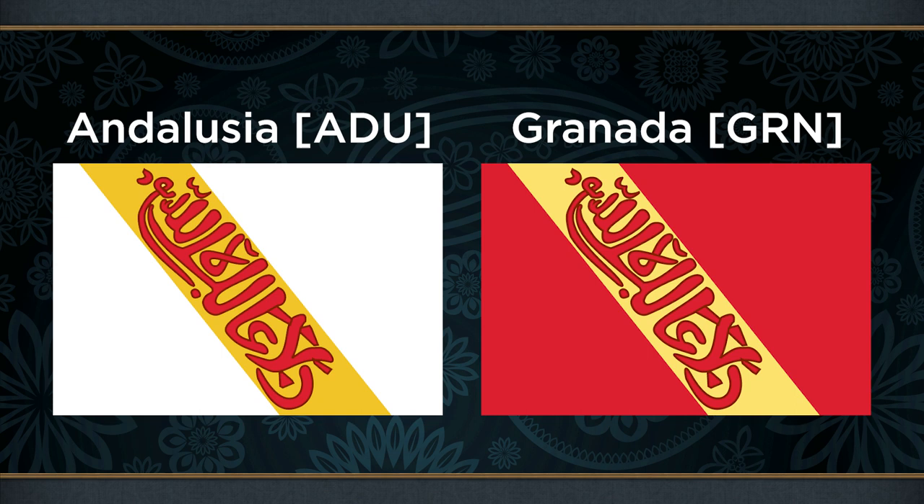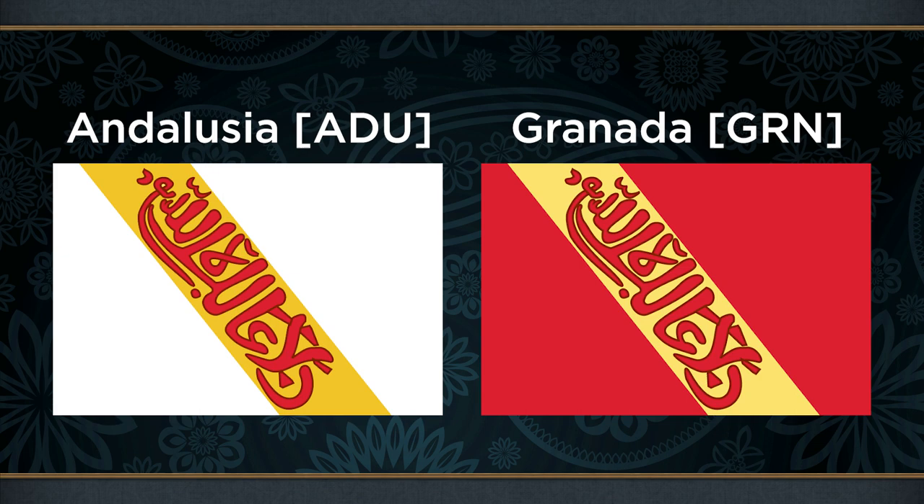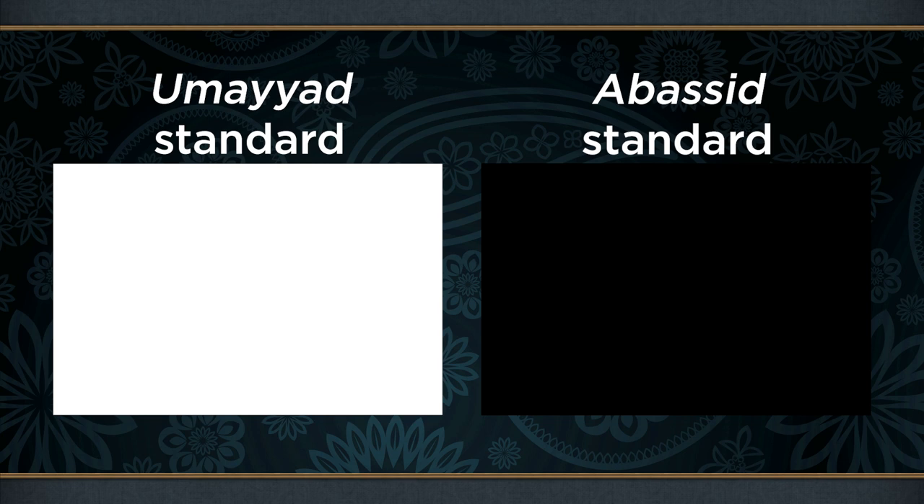Throughout the Islamic world, it was common to feature Arabic calligraphy on identifying symbols, and especially so on battle flags. The flag of Granada was no different, and its text is also featured on that of Andalusia — it can be translated as 'there is no conqueror but God.' The change of colour from red to white is very intentional: the Umayyad dynasty, who had ruled the Caliphate of Cordoba, had been associated with a white standard since they chose it in contrast to the black standard of their Abbasid rivals. Thus, the colour white further harkens back to the days of Cordoba.